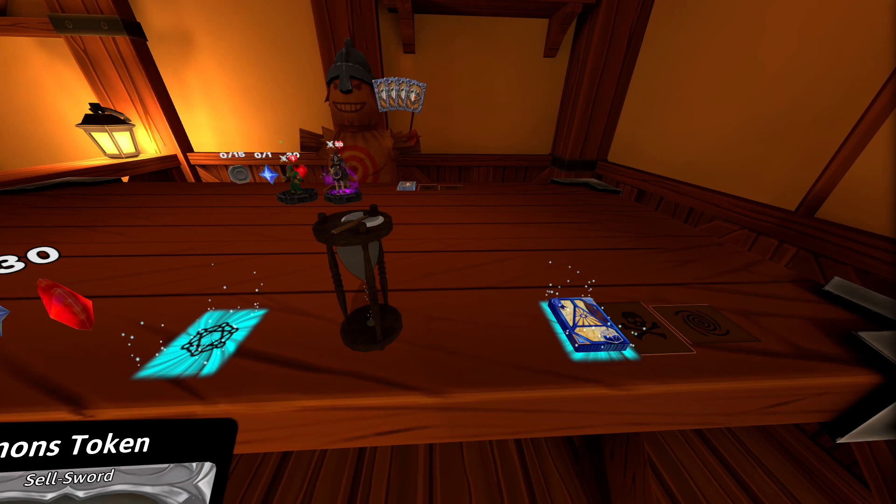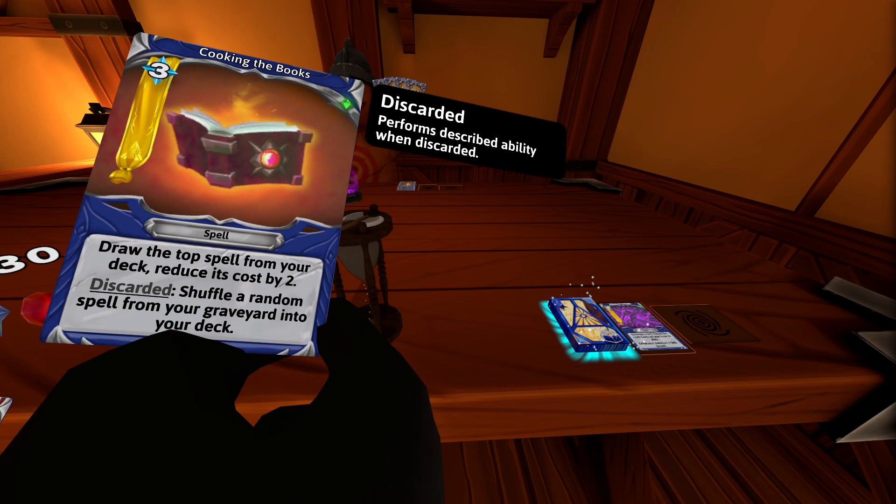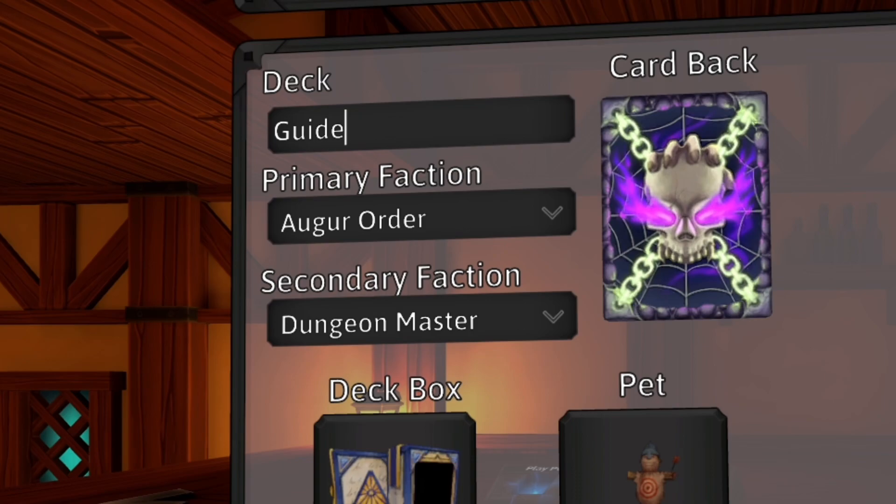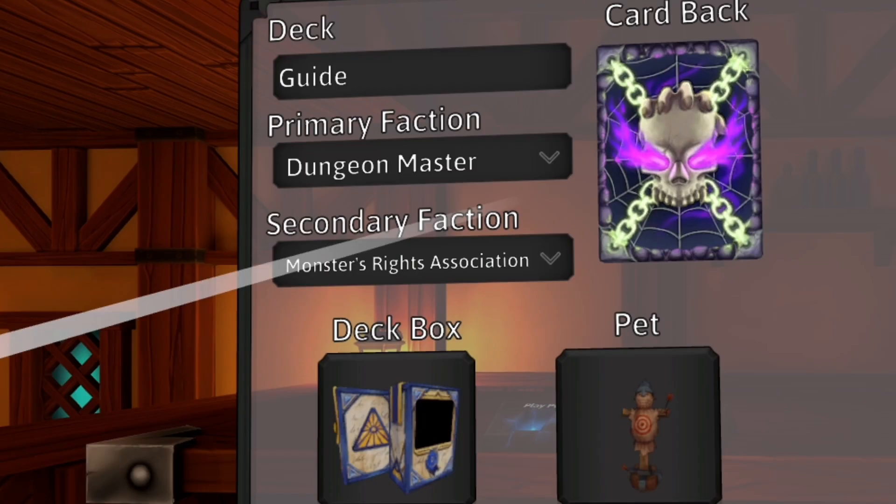With Augur Order as your primary, it allows you to discard one card per turn, placing it at the bottom of your deck and then drawing a new one. Some cards have effects that trigger upon discarding to give you an edge in battle. You must have Augur Order as your primary to discard cards into your deck.